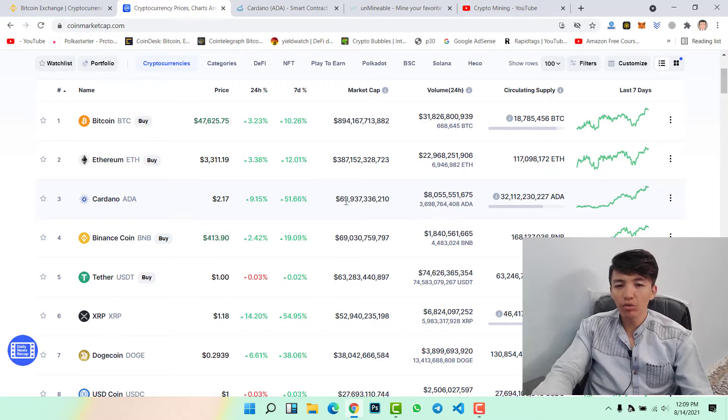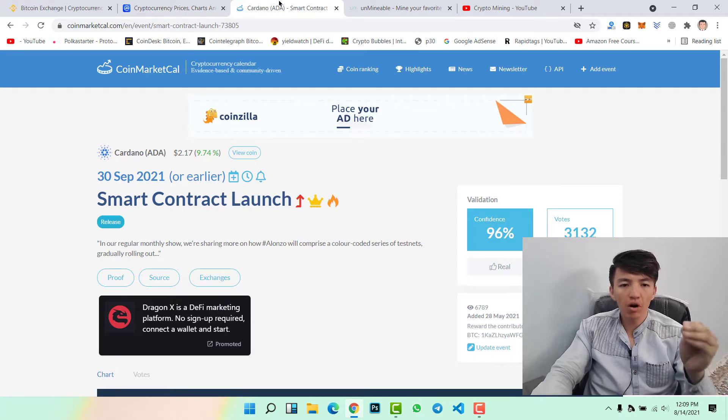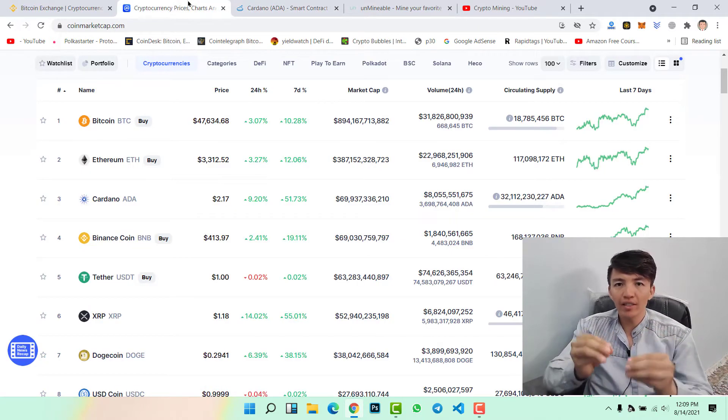The market cap is near 17 billion. You can check the Cardano price is at $2.17. The price is pumping nowadays — a huge pump — because of the smart contract. People are buying and buying. If you have other assets, simply convert them to Cardano because within one month you can get a huge profit.